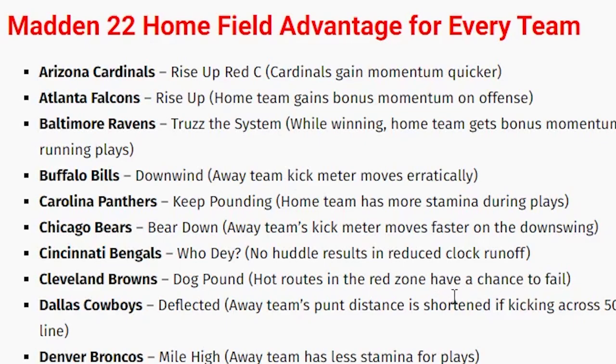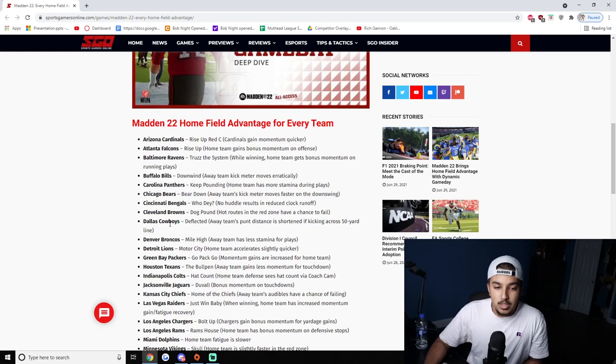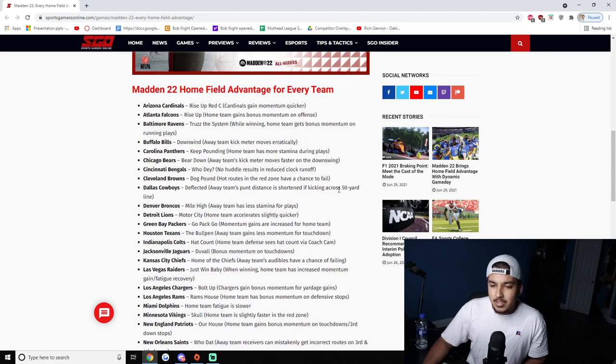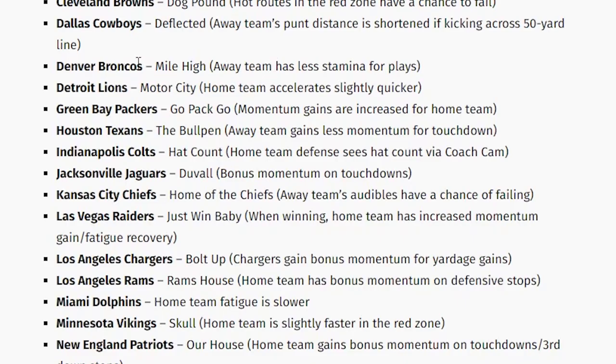The Browns have a really good red zone defense ability — if you're in the red zone trying to pass, your hot routes might fail. Someone could put a streak route and it turns into a curl. You never want to be guessing in Madden, especially on offense. Cowboys — away team's punt distance is shortened if kicking across the 50 yard line. Honestly not that great since nobody punts from there — probably one of the lower ones.